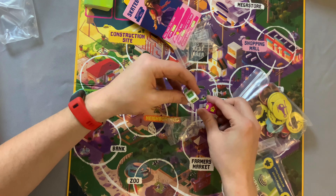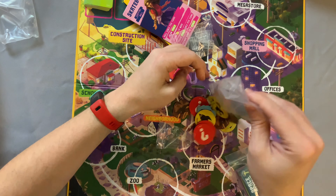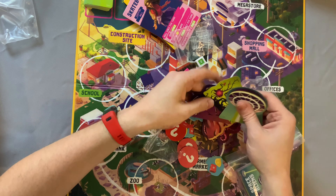Roll once per turn. Draw tool. Spend a move. So everybody does the same things — very simple. This is just what you do on your turn. Very nice, clean, and clear.